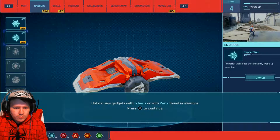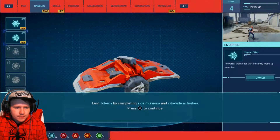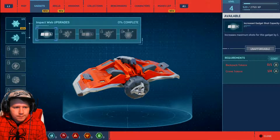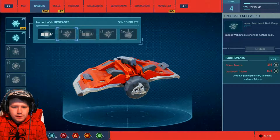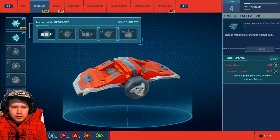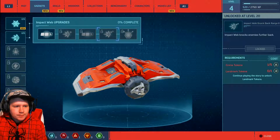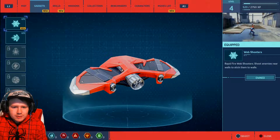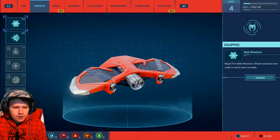Unlock new gadgets with tokens or with parts found in missions. You can use tokens to upgrade each gadget. Increases maximum shots of this gadget by one. Impact web knocks enemies further back. Enemies knocked back by impact web will spread their webbing to enemies they collide with - oh that's pretty cool! Web shooters - rapid fire web shooters. Shoot enemies near walls to stick them to walls. Can't upgrade that one at the moment.